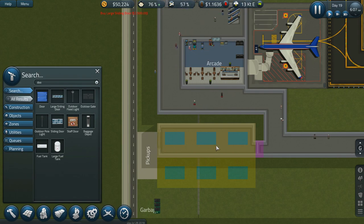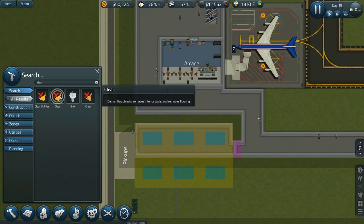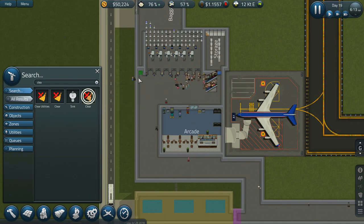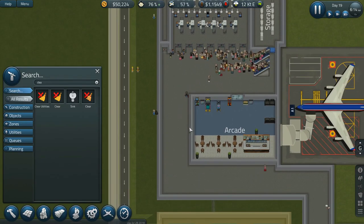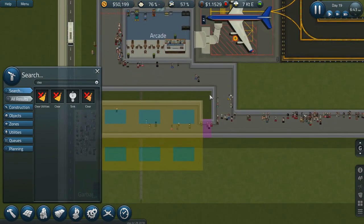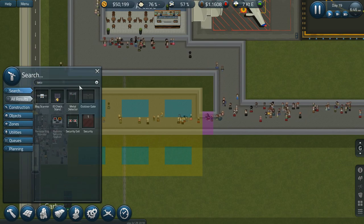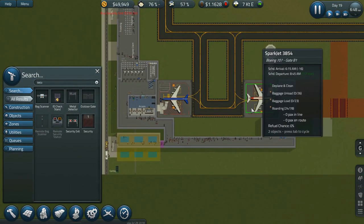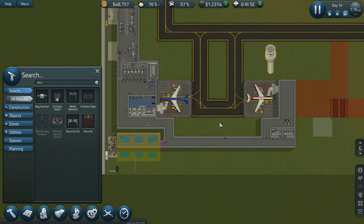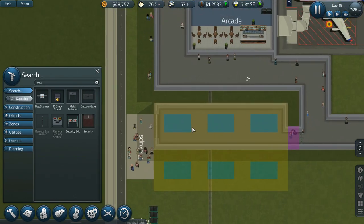Let's put the door there and clear that out. Now that they can't exit there, they'll find another way out. I'm not sure if this area is actually secure or not — I'm honestly surprised it hasn't flagged as unsecured, but whatever.